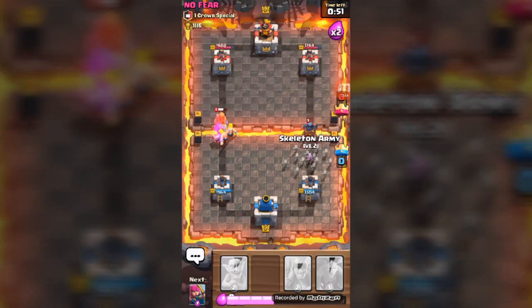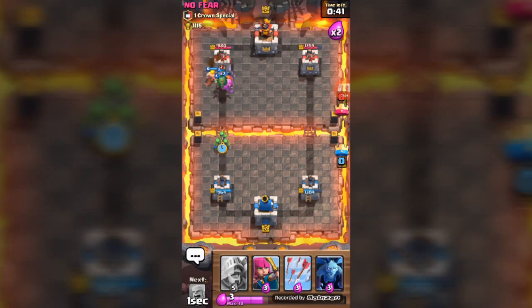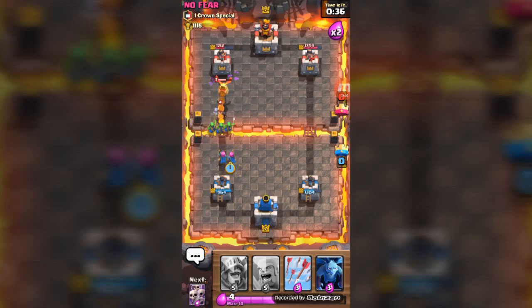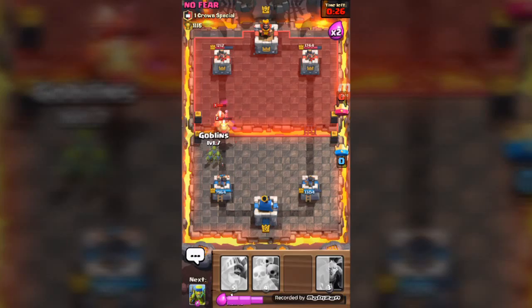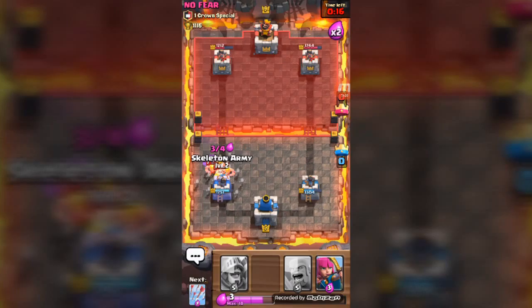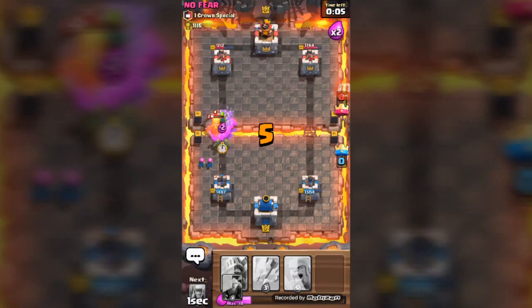60 seconds left. We drop down our barbarians — he has the prince too. Mini P.E.K.K.A.! Let's take that out with the skeleton army. We drop down our spear goblins right on time. I hate the freaking Valkyrie. That did a lot of damage. We're going to have to go on all-out defense. Archers can't take it out, so we drop down our skeleton army to take out his barbarians.